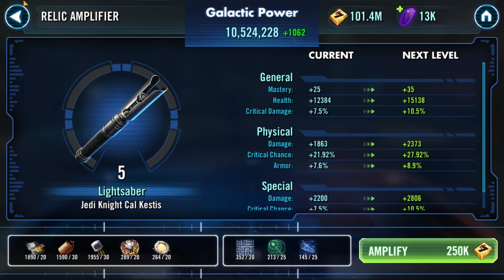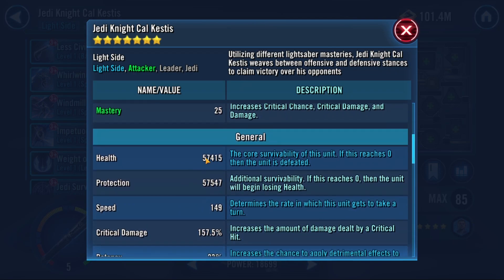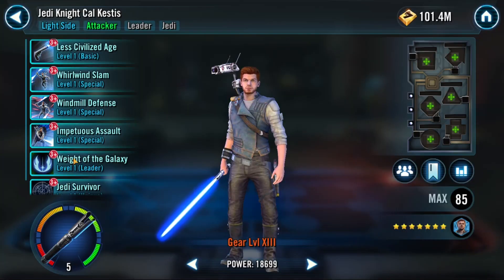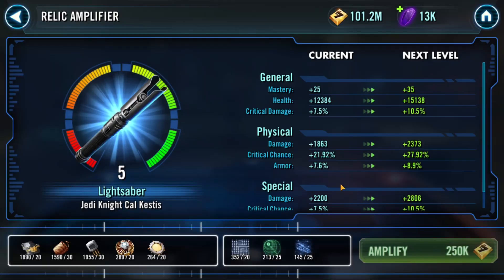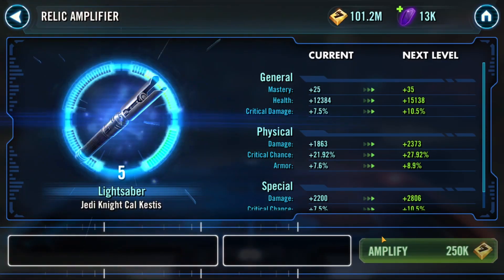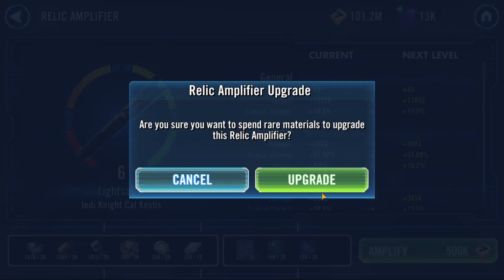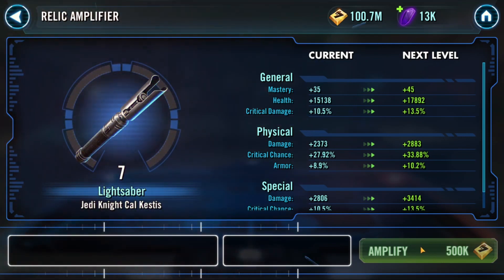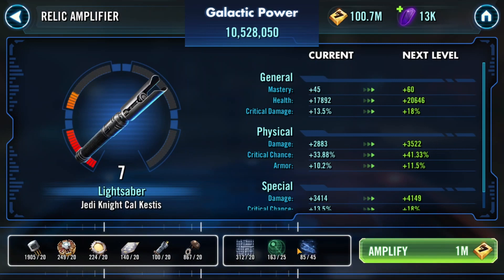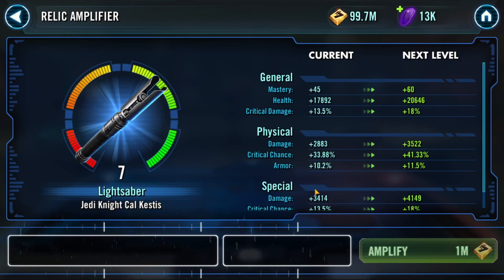At Relic 5 we have 57k health and 57k protection — not super fast, but all good. Now we're going all the way to R8. Just look at that juicy health stack climb — and his offense is going to rocket up too. We had enough blue mats, didn't have to buy anything. Relic 8, boom!